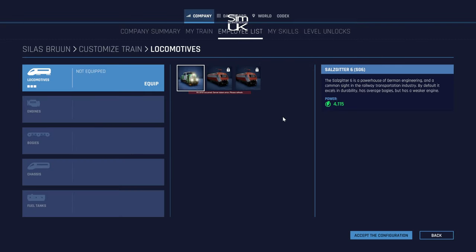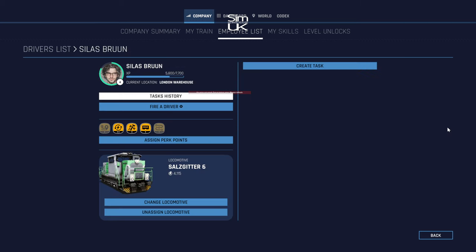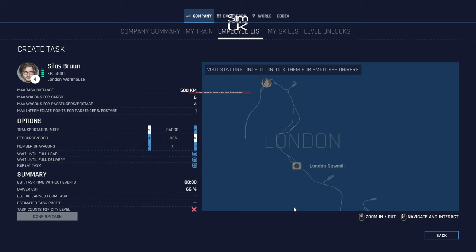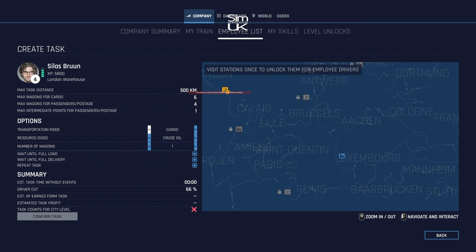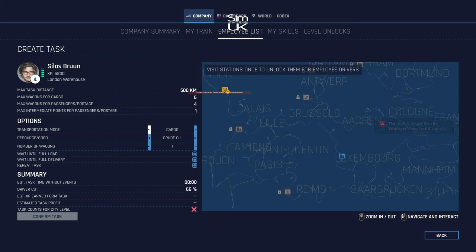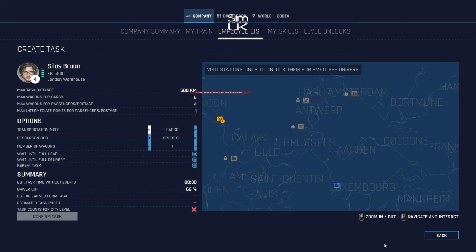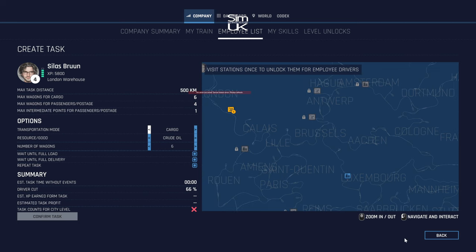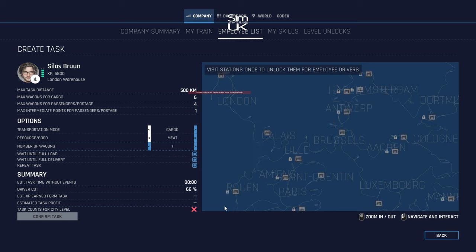Silas Brun — change the locomotive, we'll stick him in the old one that we have. Create a task for him — he's definitely going to be doing cargo. The London Pump Jack produces 55 and it would go to Luxembourg Refinery. But no — the route is longer than the employee's maximum distance. Oh wow, you can only do 500 kilometres. Such a pain because he can take six wagons as well. Oh, that is such a shame — that was looking so good.